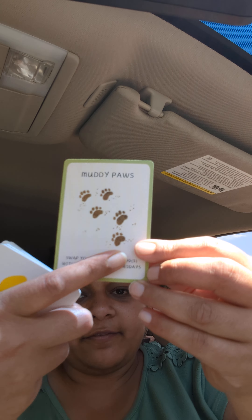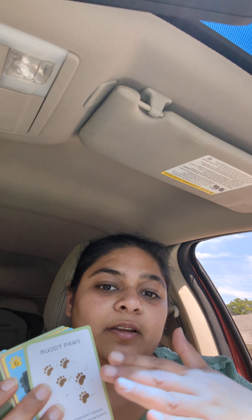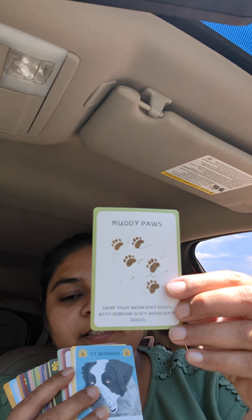These are the special cards, and they also have their rules printed on them. This one is Muddy Paws — it says: swap your Wednesday dogs with someone else's Wednesday dogs. You can play this game with up to six players; you just need three boxes of the game and combine all the cards. If you're playing with more than two players, 'someone else' means any other player; with two players it's simply the other player. So you swap your Wednesday card with the other player's Wednesday dog card.